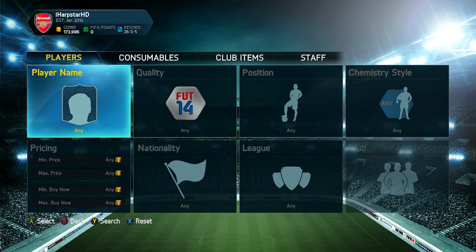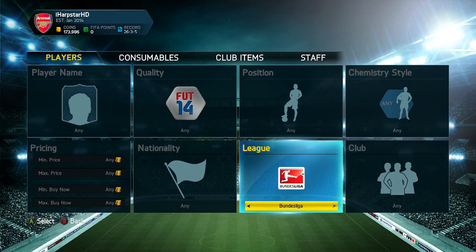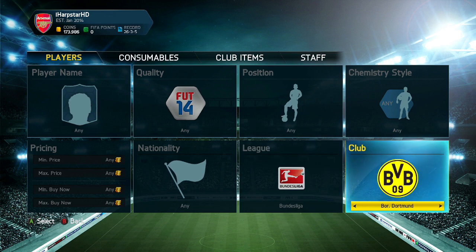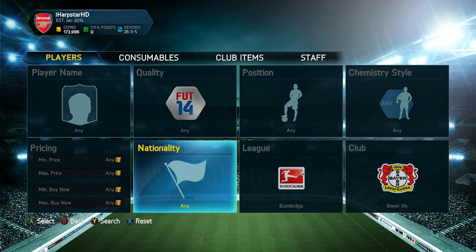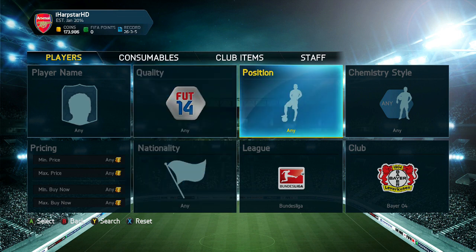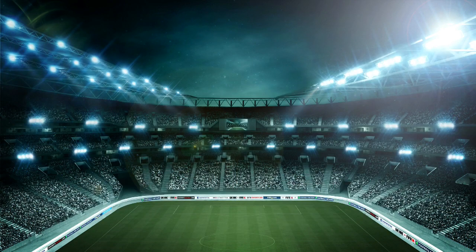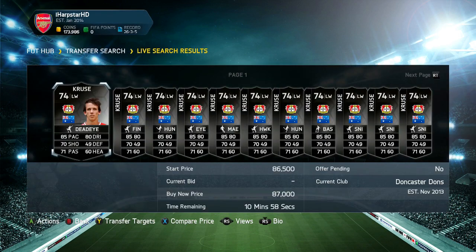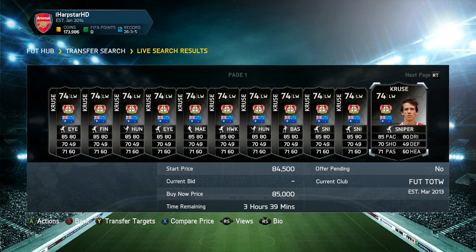I'm going to go search for one — let's go for Robbie Cruz for example. You want to put his details in, Bundesliga, and once you put his details in you're basically looking for players on an open bid. Sometimes there can also be a buy now on him but that's just in rare circumstances. Unfortunately there are none for Robbie Cruz.